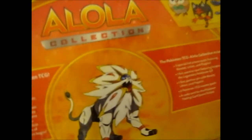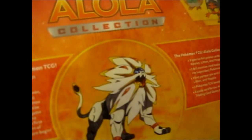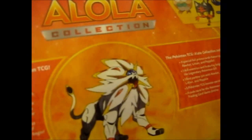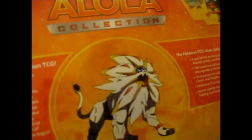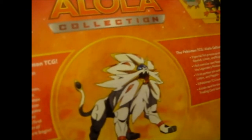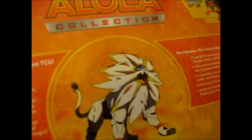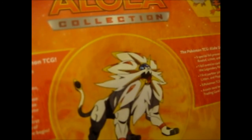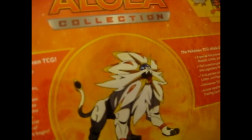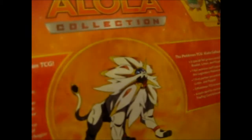Inside this, it contains three special foil promo cards featuring Rowlet, Litten, and Popplio. One foil oversized card featuring Solgaleo, the legendary Pokemon GX. One first partner pin with Rowlet, Litten, and Popplio. Three Pokemon TCG booster packs, and a code for the online game.